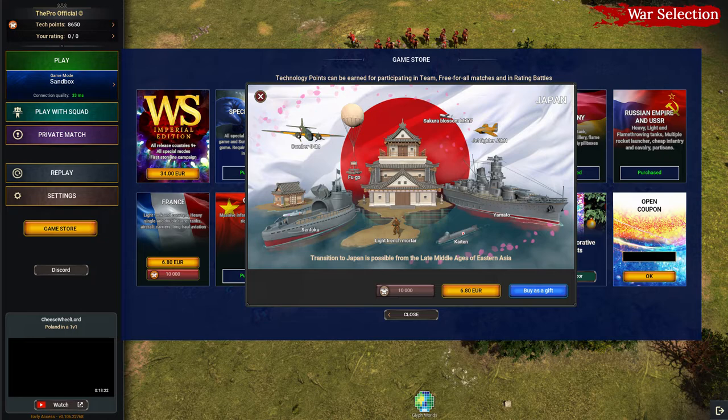If you click on a country, you will have three options: buy the country for Tech Points, for real money for yourself, or for real money as a gift. However, be careful because once you buy a country, you can't refund it. Also, when buying an item from the Game Store as a gift, be very careful about Steam's regional rules. If you don't confirm that your friend from a different region can use the code, he might have to pay again.